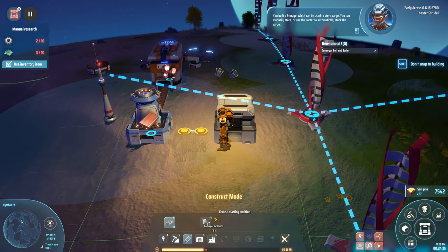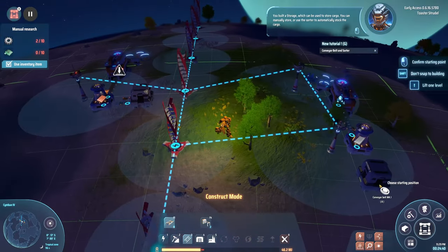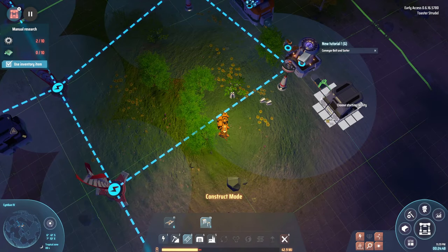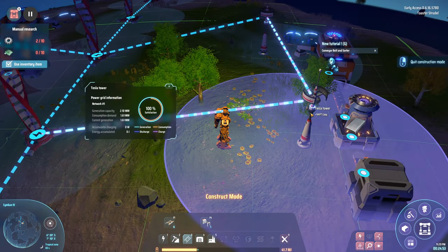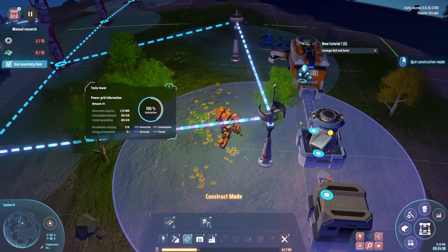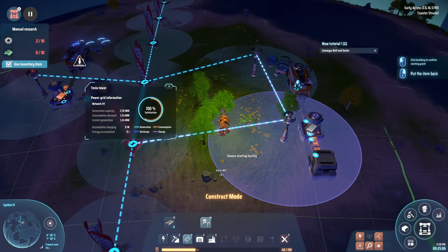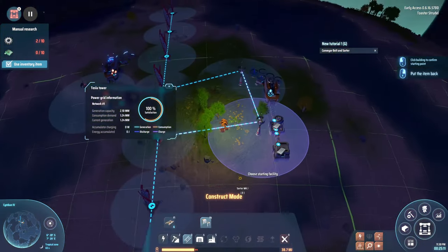I've built storage boxes. So one storage is for copper and one is for iron. I connect the conveyors from the smelters to the storage — and we're using a lot of power but golden! There's a mistake though — I need to take items out manually for now.